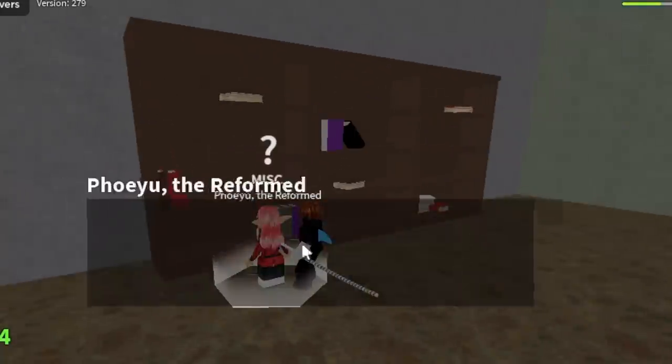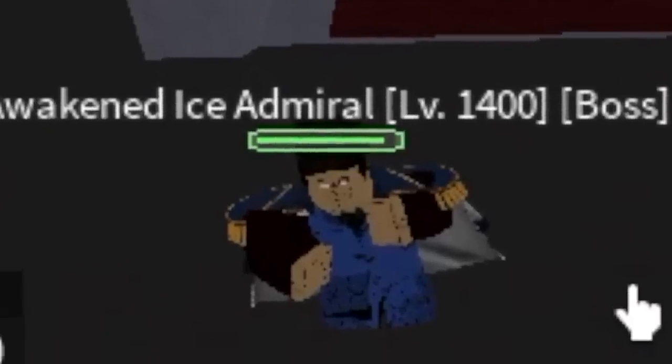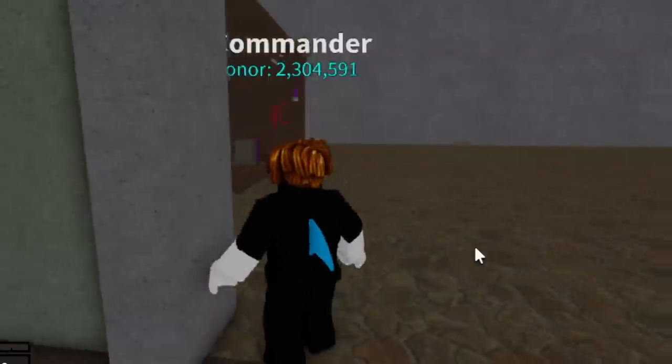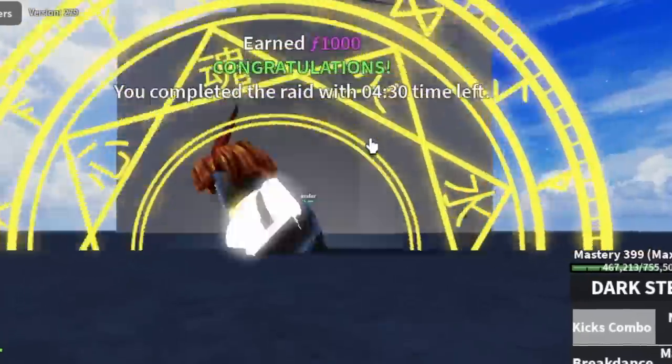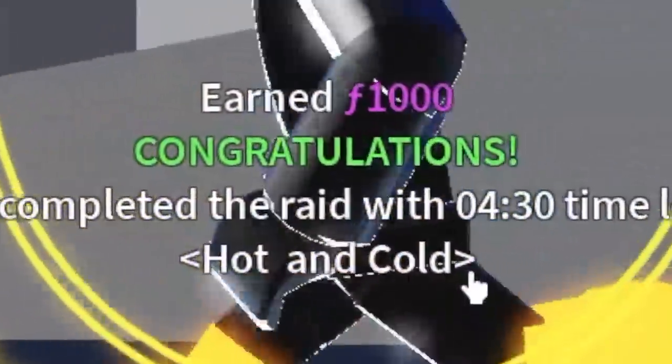For the requirements, you need to unlock the hidden key, which you can get from the Awakened Ice Admiral. Then you're going to use this key to open this door. Next up, you need to gain shards. It depends on you if you want to get it from defeating sea beasts or doing raids.